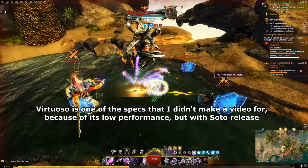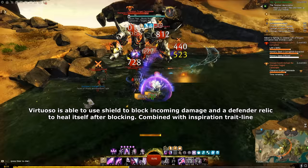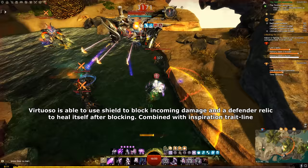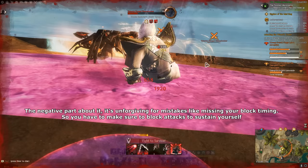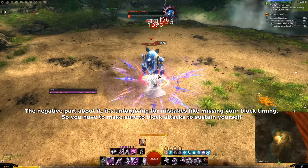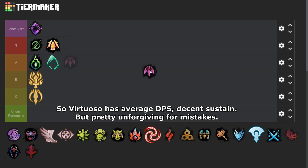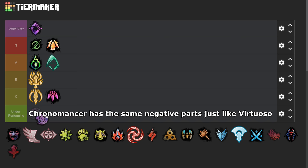Virtuoso is one of the specs that I didn't make a video for because of its low performance, but with the SotO release, Virtuoso is able to use a shield to block incoming damage and a Defender Relic to heal itself after blocking, combined with Inspiration traitline. The negative part: it's unforgiving for mistakes like missing your block timing, so you have to make sure to block attacks to sustain yourself. Its DPS is kinda low, especially compared to Mirage. Virtuoso has average DPS, decent sustain, but is pretty unforgiving for mistakes. So Virtuoso is C tier.